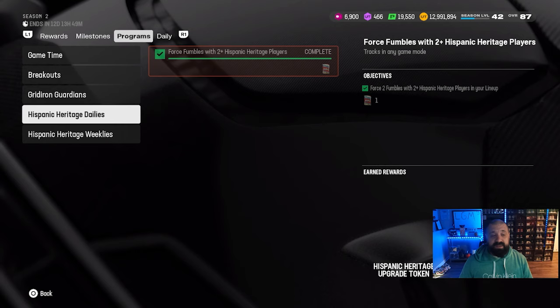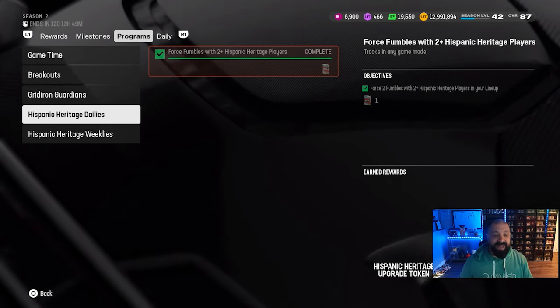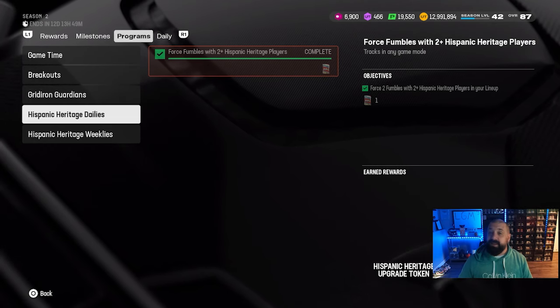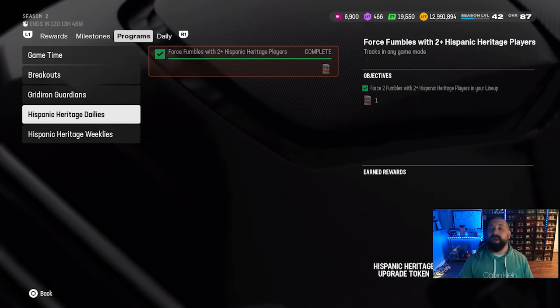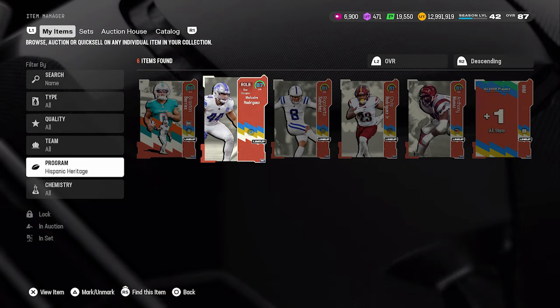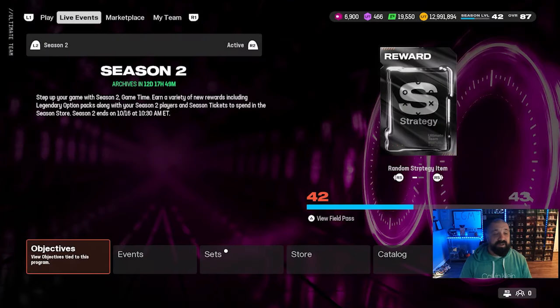Also make sure you're doing your daily objective for your Hispanic Heritage collectible token upgrade. If you've done your dailies for the last three days, knocked out the weekly objectives, and played all your solo challenges, you should have one of those players at 89 OVR — including the strategy item — with the second player at 87. We are two days, Friday and Saturday's dailies, away from getting your second Hispanic Heritage month player up to max OVR at 89 OVR.